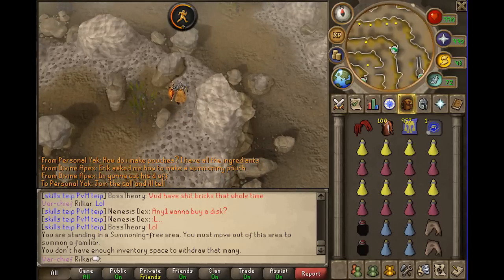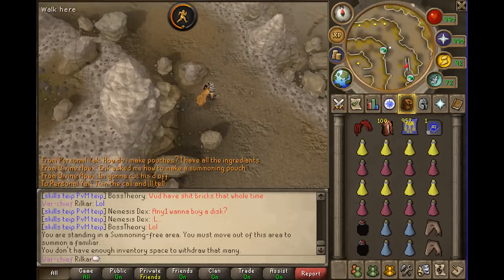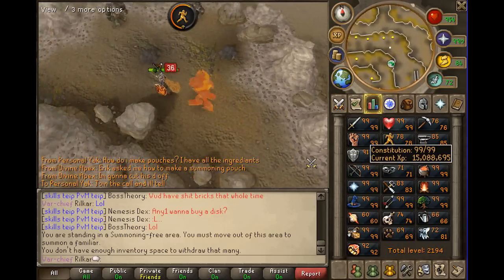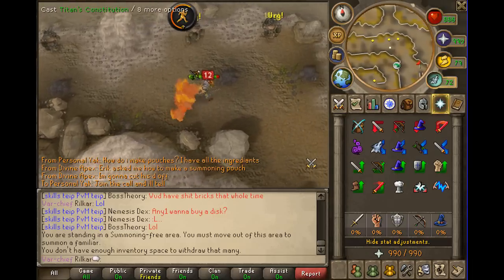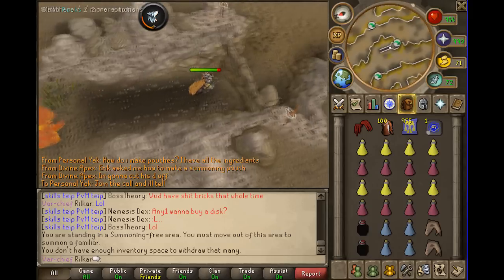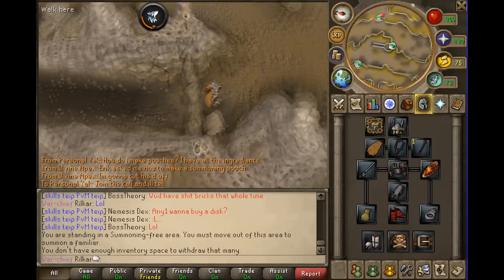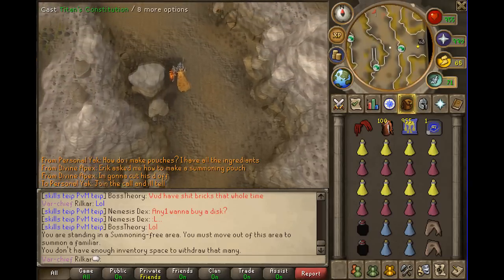Spec recovers are for if someone tries to crash me. I'd recommend at least 90-plus in the combat stats. The Titan doesn't heal that well but it brings your defense up, which is nice — it's like drinking an extreme defense potion. I'm just showing you how to get there right now.